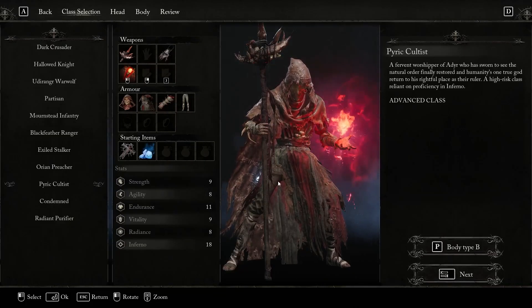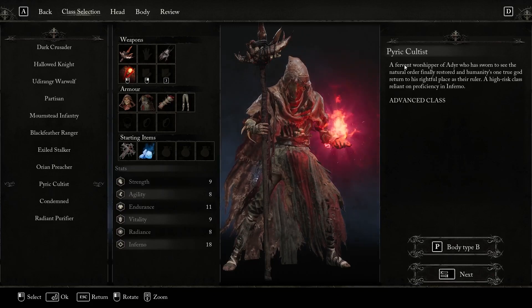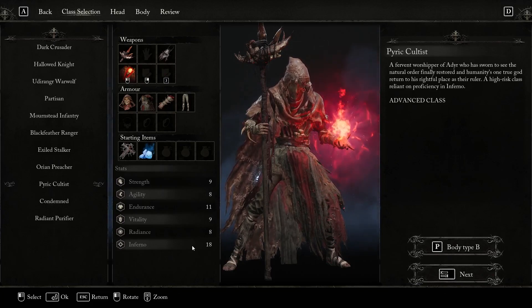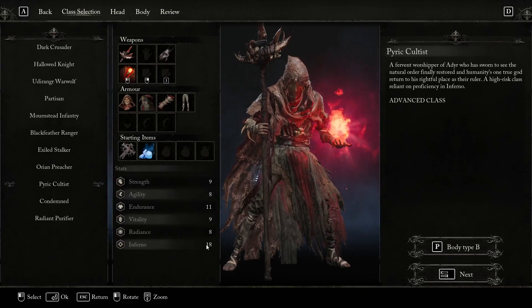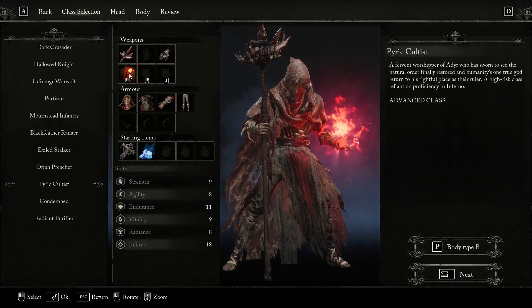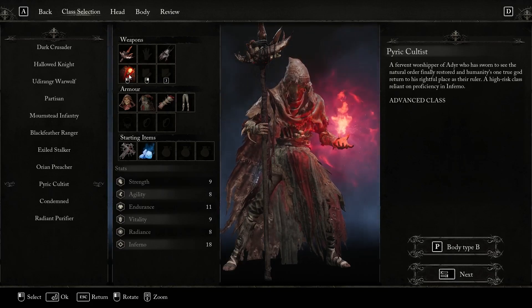Now I know this is an in-game build, but in the event that you're going to be making this class, if you don't have an Inferno-based character, you're going to start with the Piratic Cultist. This one has the best base stats with really good endurance and most importantly, really high base Inferno. 18 is really massive, so you'll be able to cast a good portion of the spells right off the bat. The biggest negative with this class is it has a really crappy staff to start with, and it does use fire, which is really bad against the majority of the mobs until you get strong enough that it outperforms, especially early on.